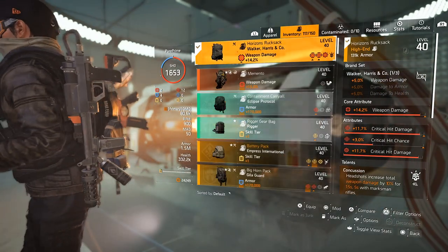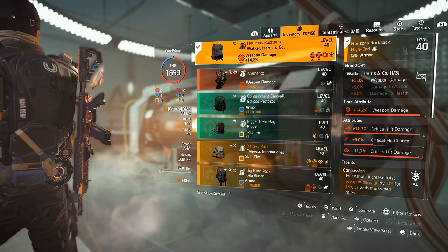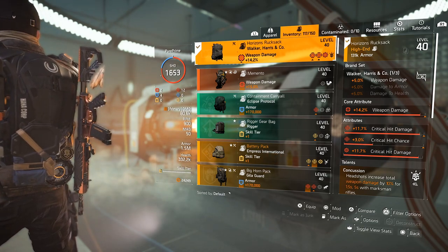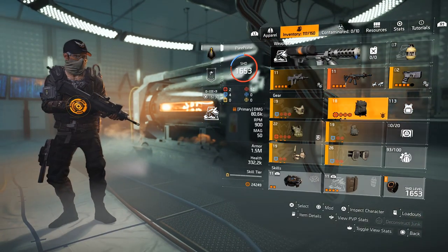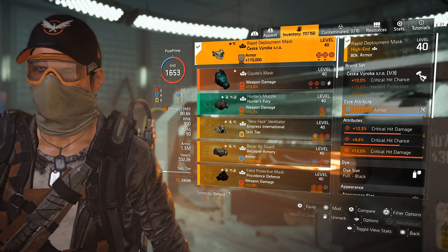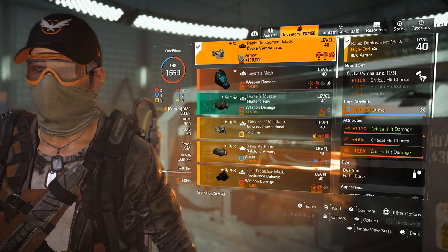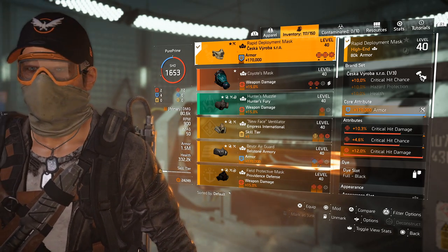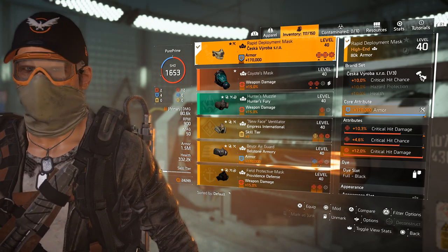For my backpack I went for Concussion talent with Walker and Harris brand — giving me 5% weapon damage, 14.2% weapon damage on the roll, 11.7% critical hit damage, and 3% critical hit chance. Still waiting to optimize this Tuesday. Then I went for Seska — this gives me some critical hit chance. I rolled Armor over the core attribute, with 10.3% critical hit damage, 4.6% critical hit chance, and a mod of 12% critical hit damage. Still looking for a better triple god roll, but I only need Armor over the core attribute.